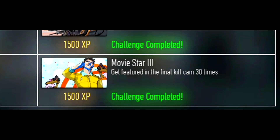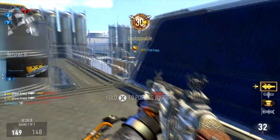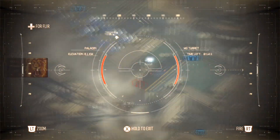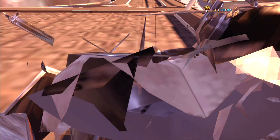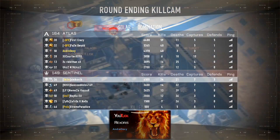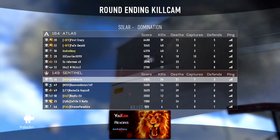The next challenge is called Movie Star and you have to get featured in 30 final kill cams. To complete this challenge you have to be the guy in the kill cam who is getting the kill — you can see your own play card shown on the screen in the final kill cam. It doesn't count if you are on the receiving end. These have to be final kill cams, which can only be earned if you're on the winning team and got the last kill. Try to stay alive for the last few seconds and find an enemy to kill during that time. You have to get a total of 30.